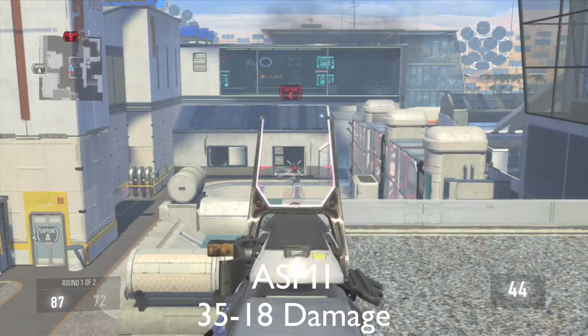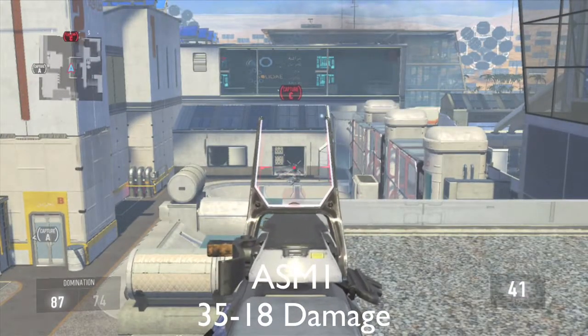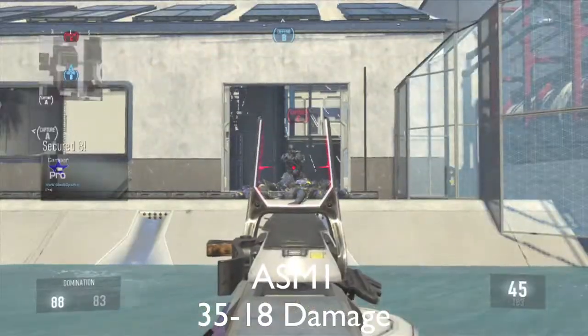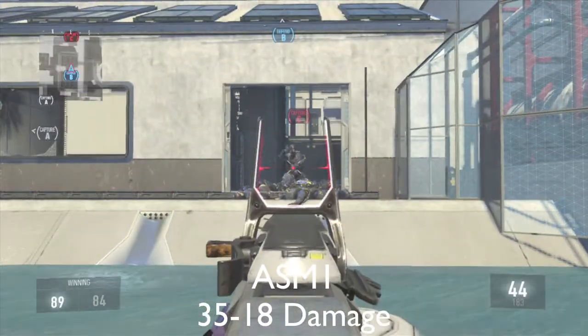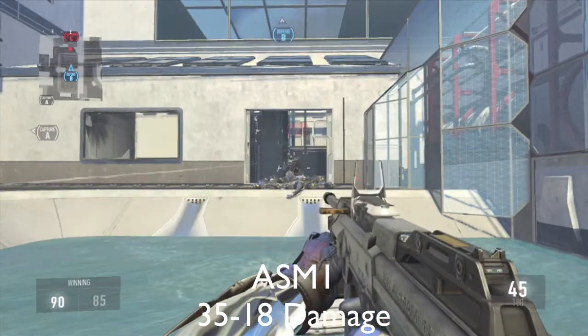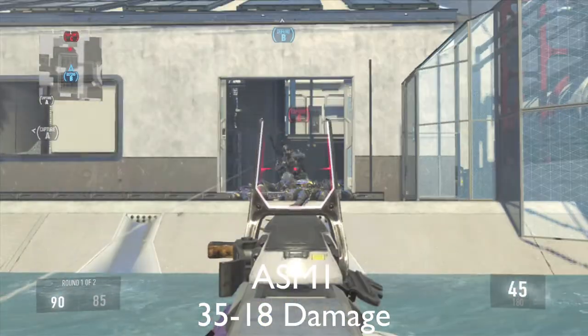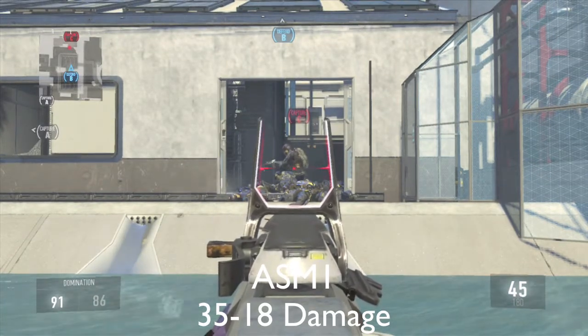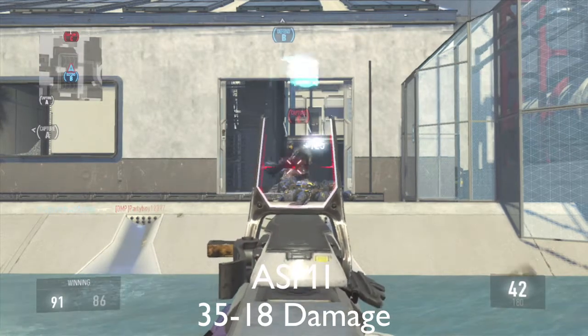Here's the ASM-1. It takes six hits to kill at long range. Here is the three-hit kill range — that's very much the edge of its three-hit kill range. Going into its three-hit kill range, you'll see that this is pretty much twice as long as that of assault rifles, which is pretty unbalanced.